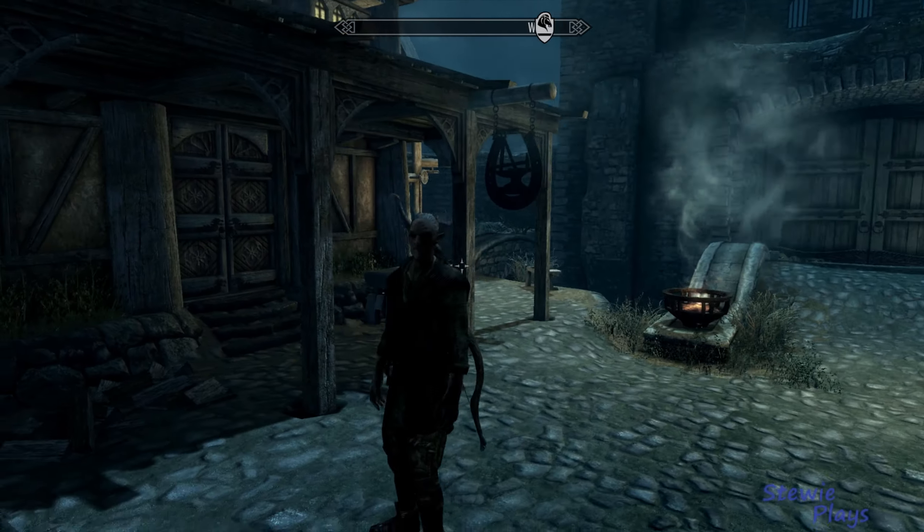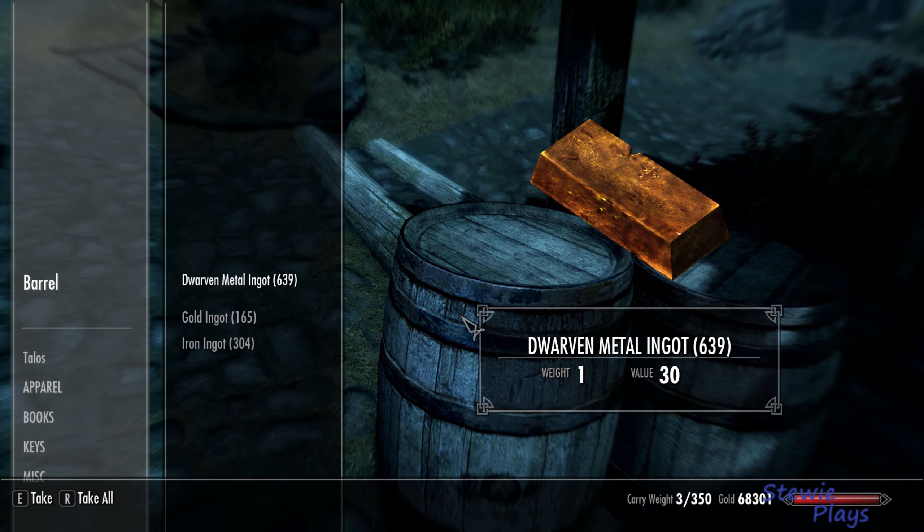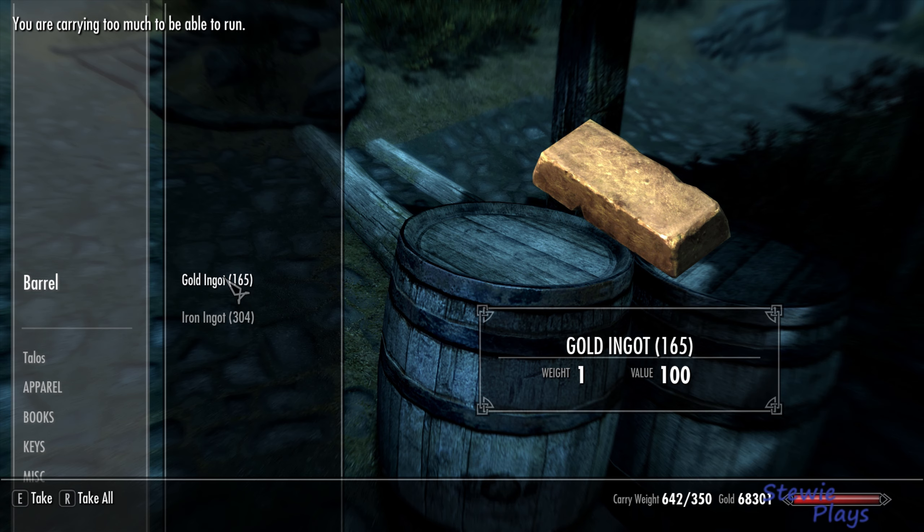So we're going to be doing smithing in this one. The best place I found for materials was Markarth — you will get quite a lot of scrap metal in there to make the ingots, so that just comes up with a couple of hours of playing. Pretty easy.